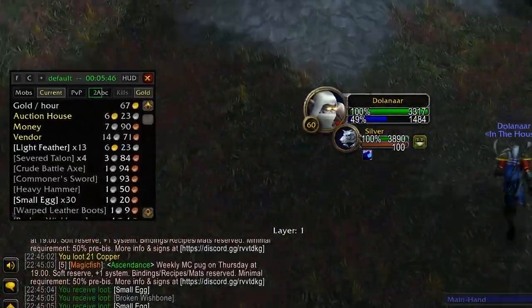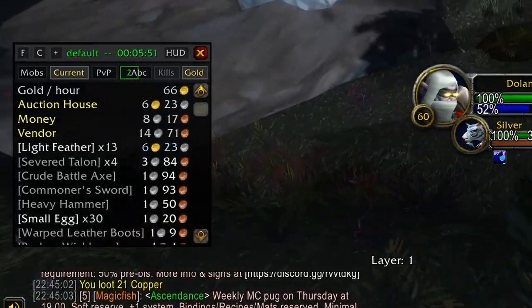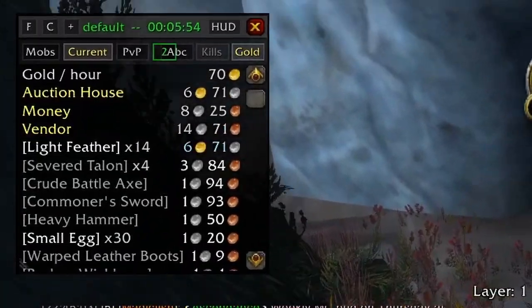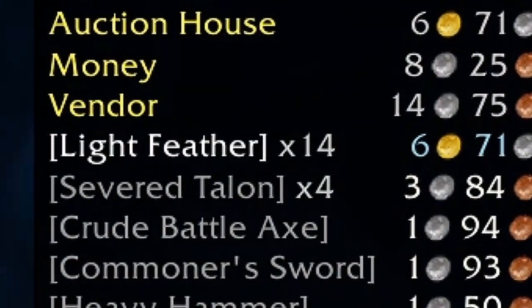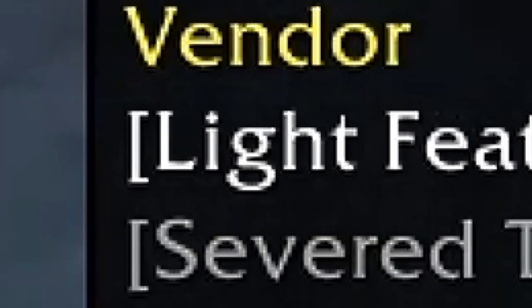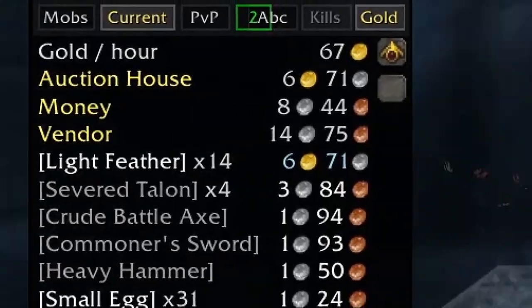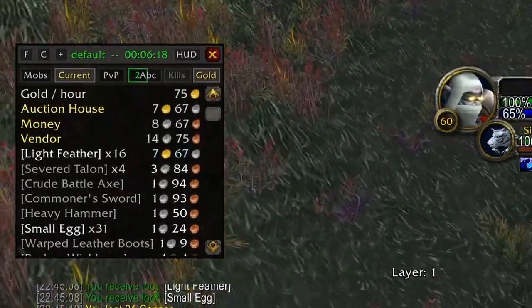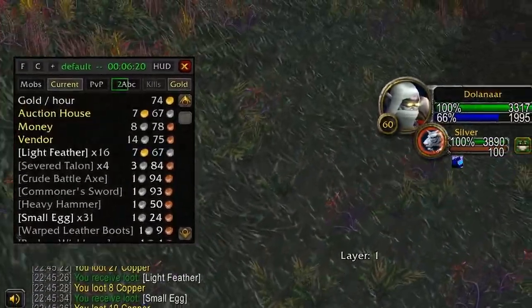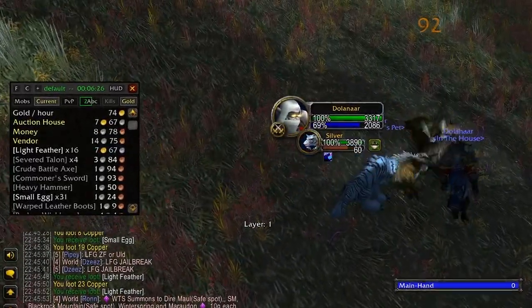Number 1: Farmlog. This is the absolute best addon to have here if you ask me. First of all, it tracks the gold per hour from whatever farm you're doing, and you can set this up to work in a few different ways. You can track gold per hour from raw vendor loot, or from Auction House prices, which you can set either by having TSM, or by going to the Auction House and typing slash FLAH in chat to get Farmlog to scan the Auction House for prices. Then you can use the Farmlog settings to use Auction House price on only a specific rarity of items — for example you can set it to count Vendor Value on White and Green items, but count Auction House Price on Blues and Epics, and you can mix and match this exactly like you want.